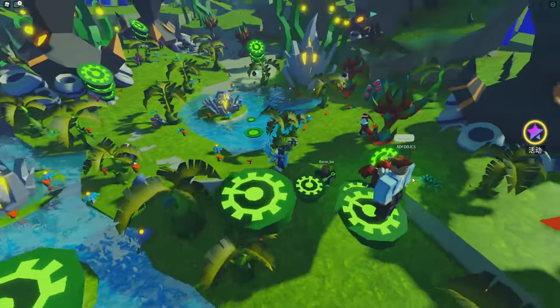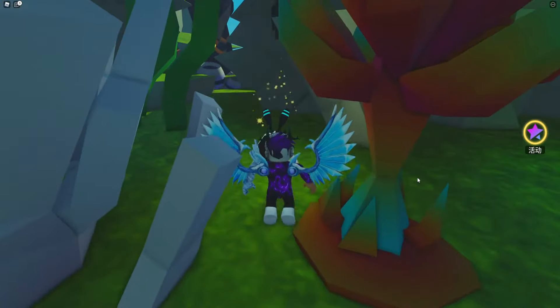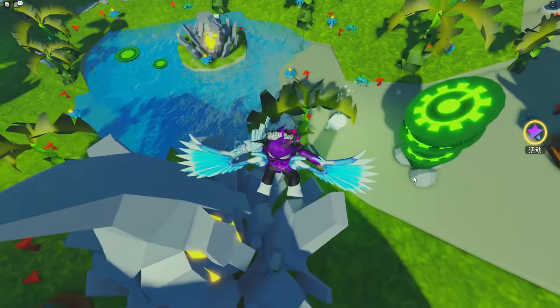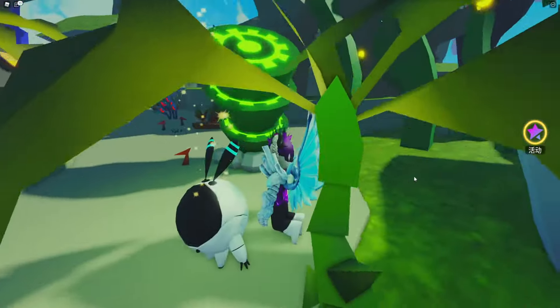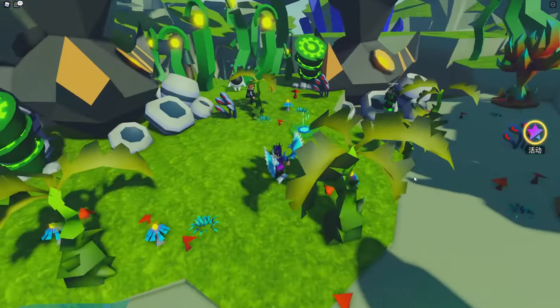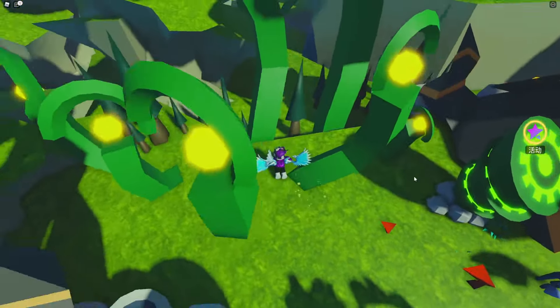Starting from the middle of the map, we're going to go to this tree. Keep in mind, to collect them all you need to do is simply run into them. There we go, we've collected our first one. The next one is just over here — go ahead and run into this one again. There we go, collected. For the next robot just over here, you'll see another one — let's quickly claim this one.